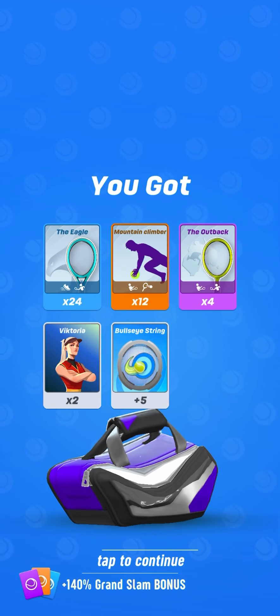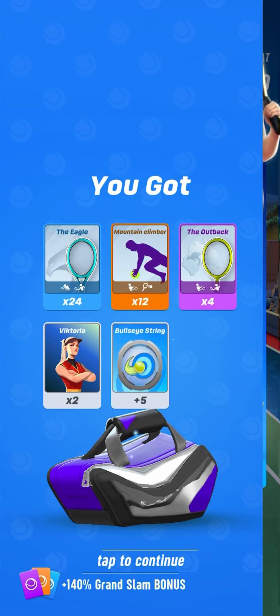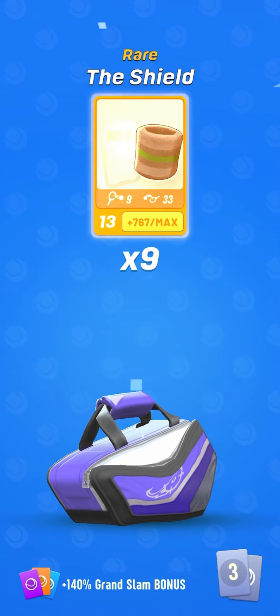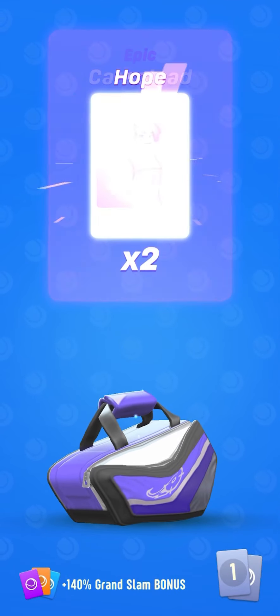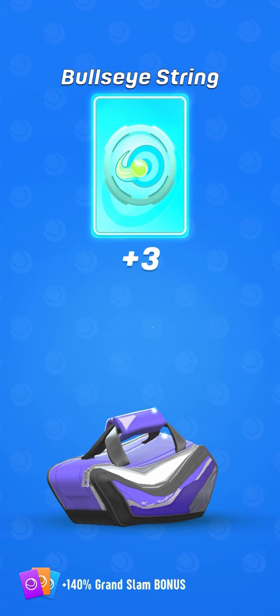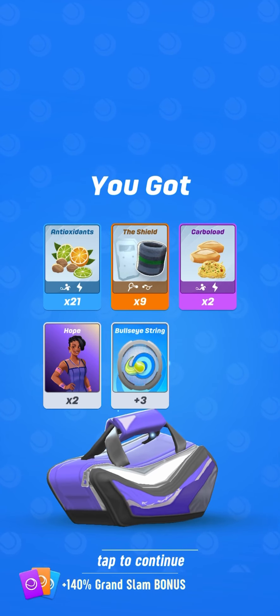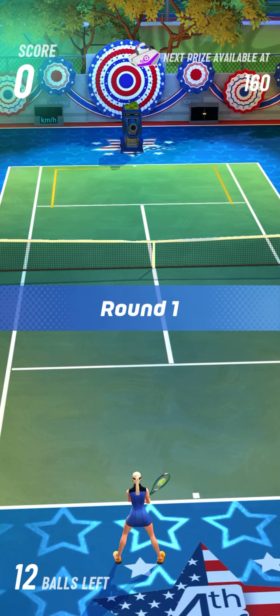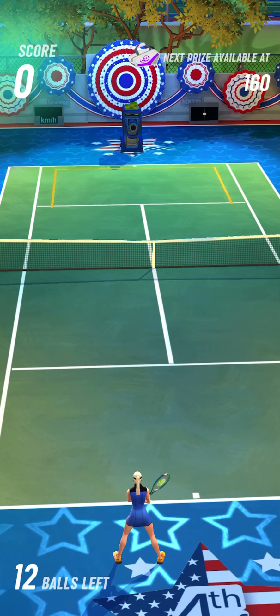Useless cards — Victoria, which I have already maxed out, and the Outback that I don't need. 280-points gameplay. This time my Bullseye Challenge session is not good at all — I have pretty low scores. Here is the 320-points-back gameplay.